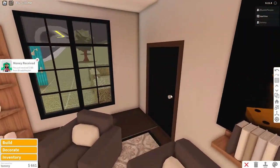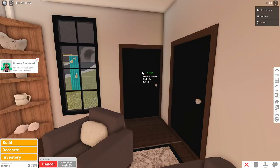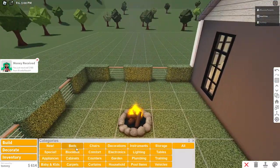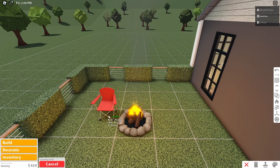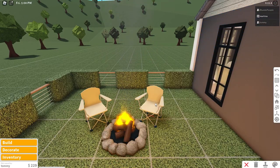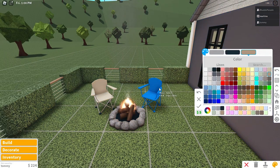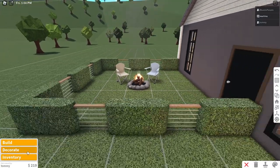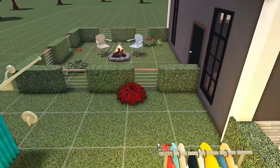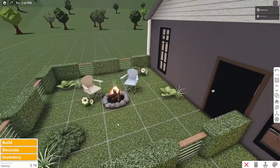Just remembered he has a backyard — getting rid of this window and placing a door here so you come outside to his backyard. Giving him a nice camping chair because he loves these — placing two of them. Recoloring the fire since it's a bit too bright. We really don't have much to place back here, just a few plants and a flower.